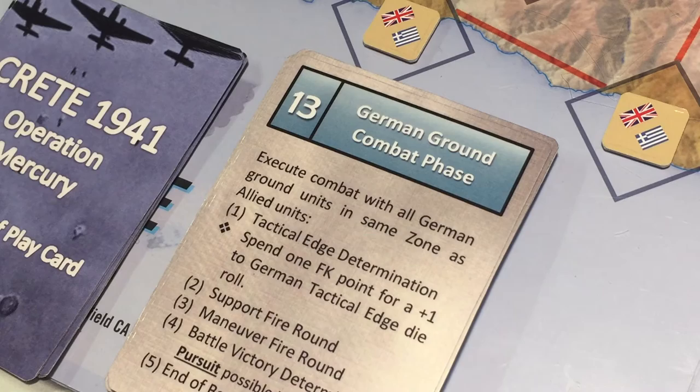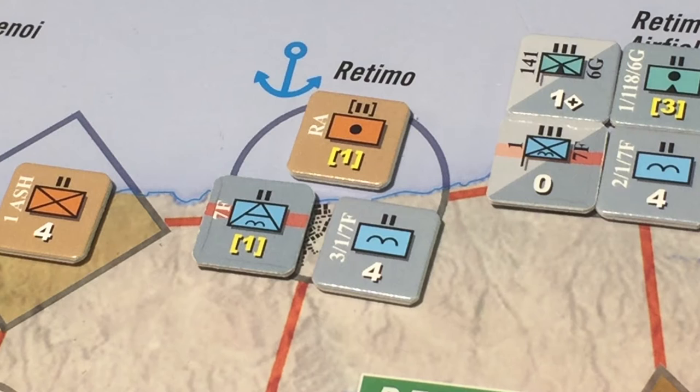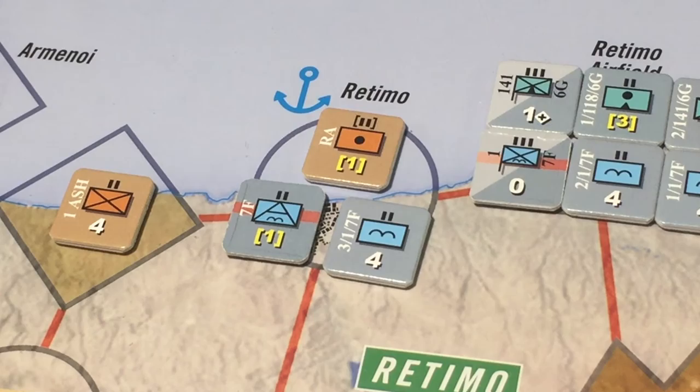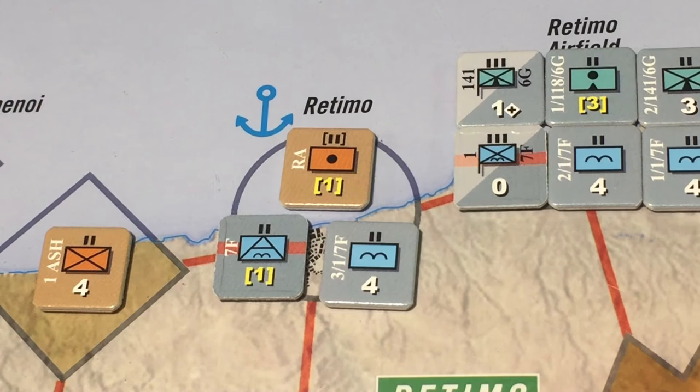Now to the German ground combat phase with two combat situations. The first is at the port of Retimo, where the Allies have one meager support unit. We have a reduced support unit and a parachute battalion. Allied morale is at eight — medium. Importantly, this attack happens in a town space, which means the attacker's strength is reduced by one to a minimum of one. Neither side has a tactical edge modifier; we will not spend a Fliegercore staff point for this specific combat.